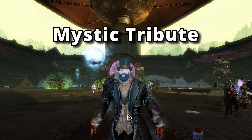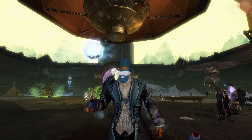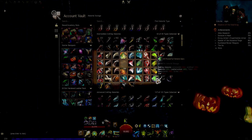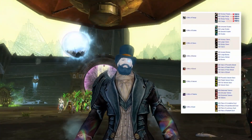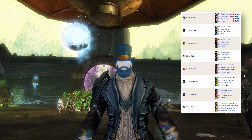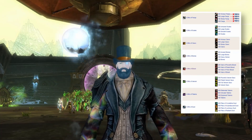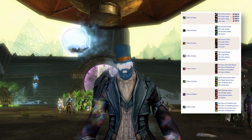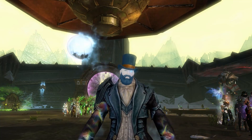Let's start with the Mystic Tribute. This item is used to craft second-generation legendary weapons and trinkets. To obtain it, you first have to gather a bunch of intermediate crafting materials like blood, bones, claws, etc. The exact amounts are on screen now — basically you need 200 of each type for Tier 6, 500 for Tier 5, and 100 each for Tiers 4 and 3.